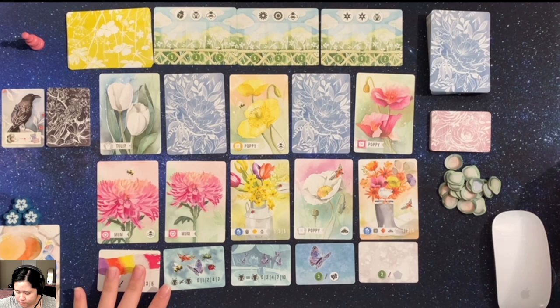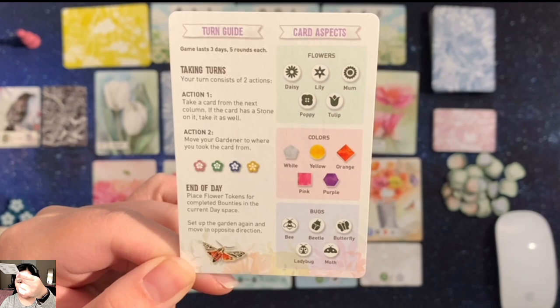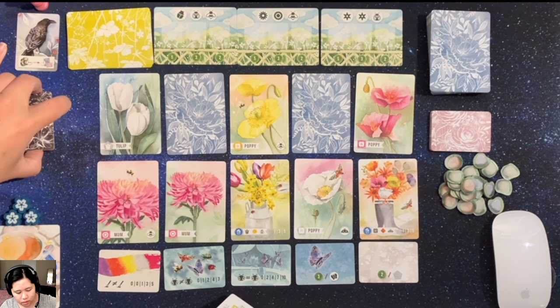I do have the stones here — very nice looking stones. And there is a nice player turn guide here — it's card-sized, so each player can get one. In solo mode this would be helpful. It doesn't tell you about the crow steps, but that's something you'll need to know: in between your turns, the crow will flip over a card and do its action.